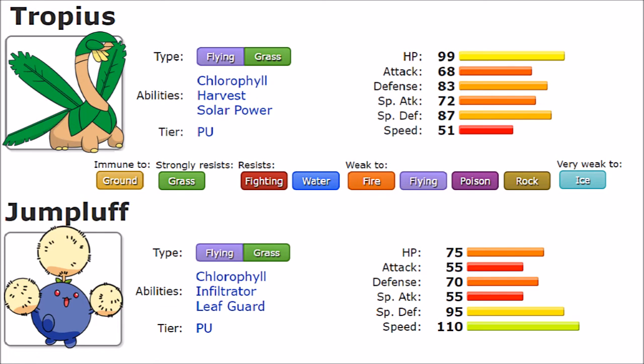Tropius also gets Tailwind and Leaf Blade as a strong physical Grass STAB, pushing its physical attacking capabilities. Earthquake provides excellent filler coverage. It can even run Dragon Pulse or Outrage for Dragon-type coverage, and Defog for hazard removal on the defensive side. Overall the Dragon Dance set is what makes Tropius a genuinely interesting threat — Natural Gift with Harvest capitalizes on massive damage output. Body Slam and Steel Wing exist too, but the Dragon Dance and Natural Gift sets are clearly the priority.